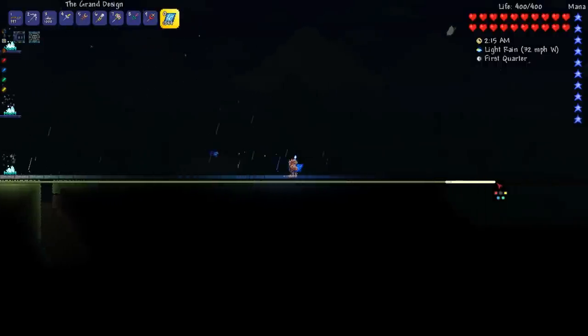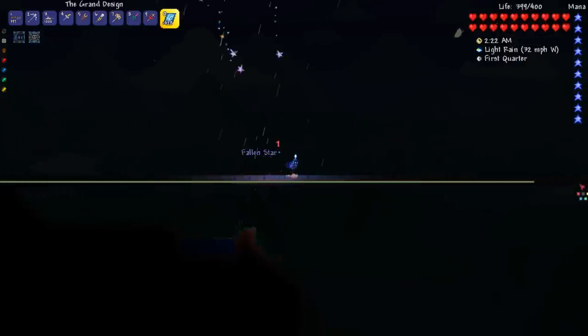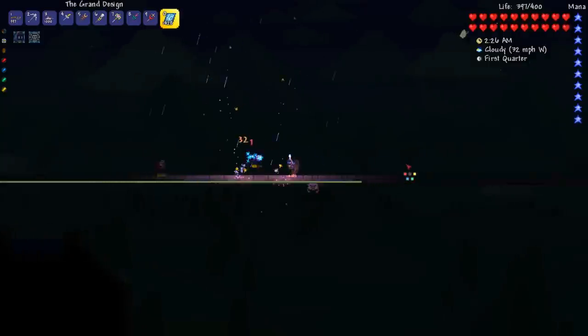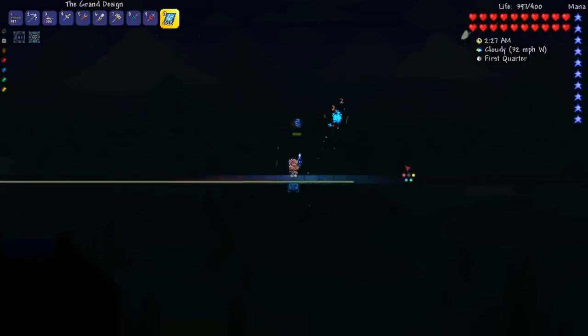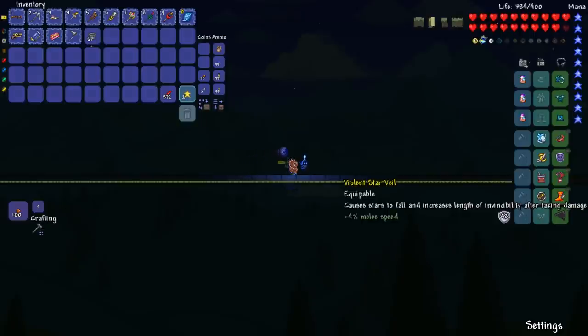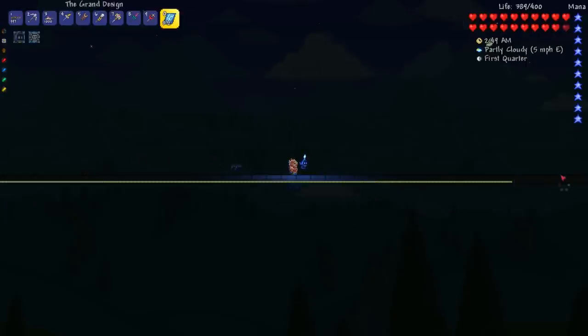It's not going to be nearly enough. Oh my gosh, because I have teleporters with me. I have some sort of thing equipped. The violet star veil causes stars to fall and increases length of invincibility after taking damage. That seemed like a good thing to equip. I thought.